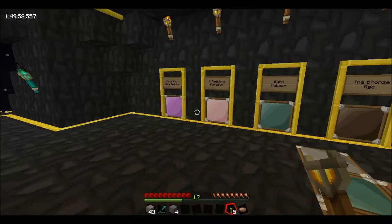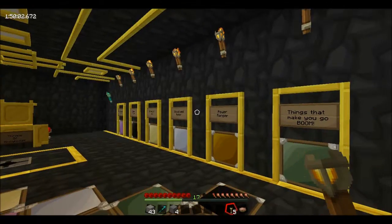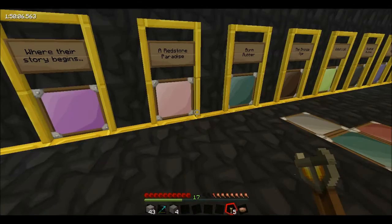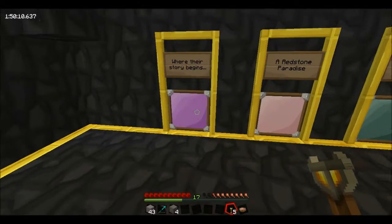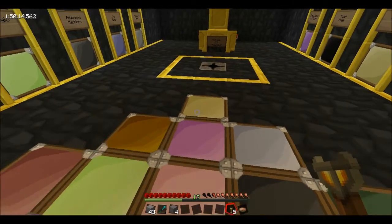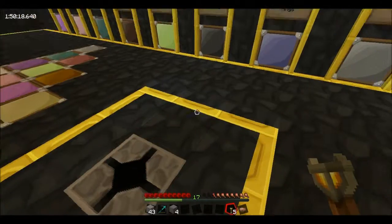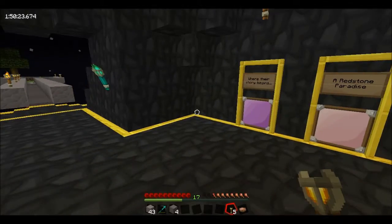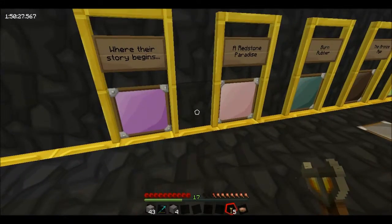The lights here correspond to the position on the monument and they correspond to the lights we've been given here. So when we finish this first one, that'll light up and it'll also light up on here saying that we've done that section. This is the area that we feed the beast from — we'll drop all the items in there and it should activate the lights and give us our items to move on to the next challenge.